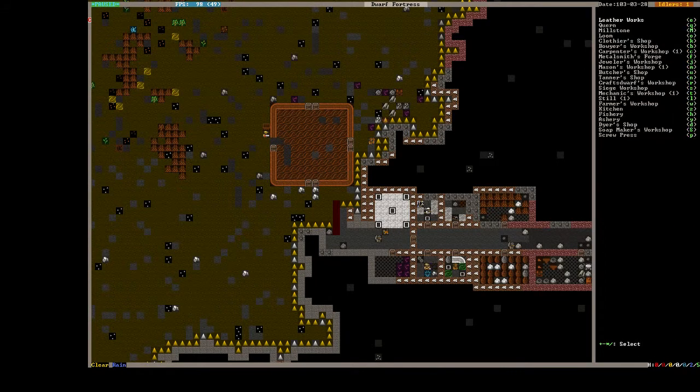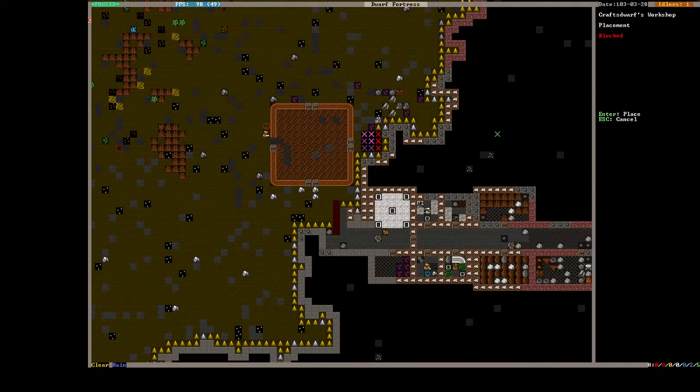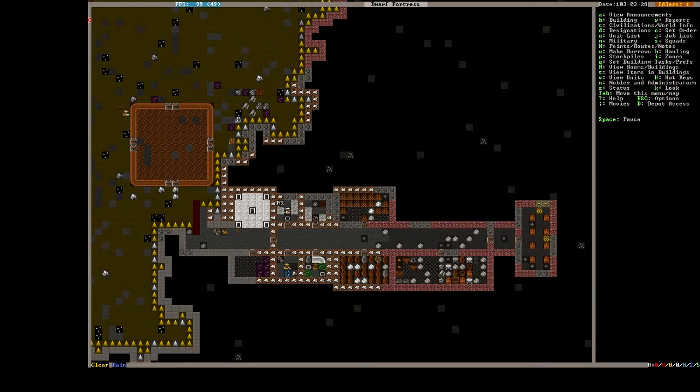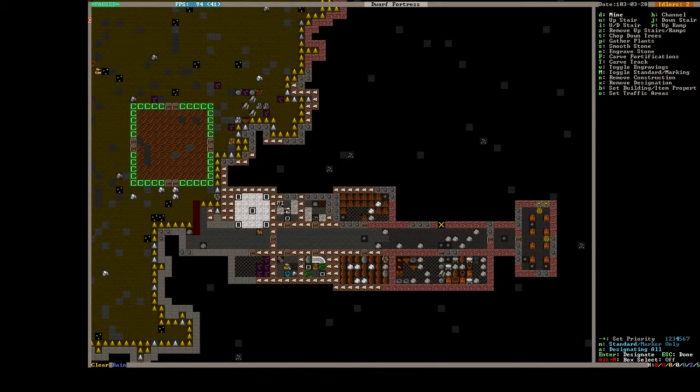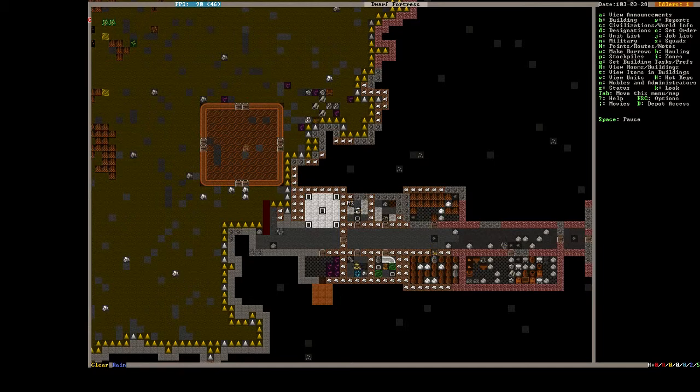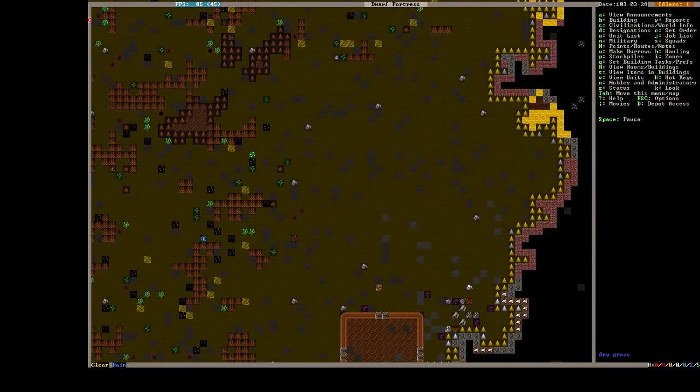So to build, it's W for workshop, and a butcher is U. Now we should build this inside, so maybe we'll quickly have our miners dig out another little workshop for it. Normally I actually build a lot of stuff outside in the beginning, but if you're having an introductory fortress like we are here, it's a good idea.